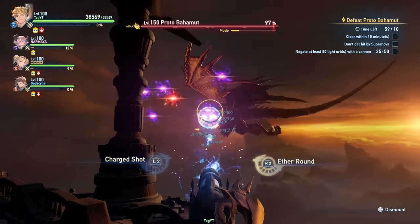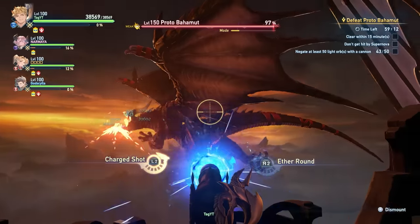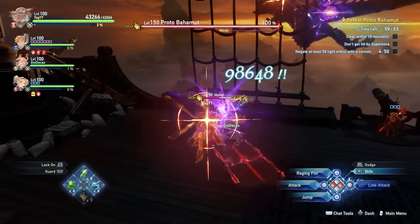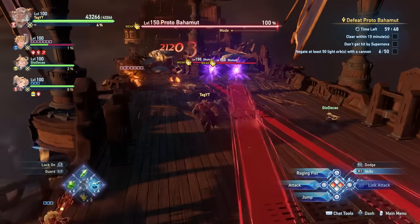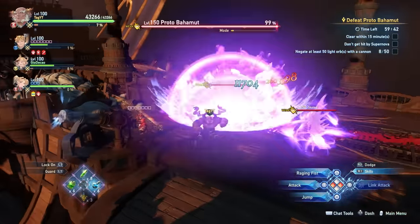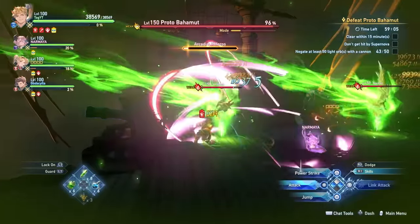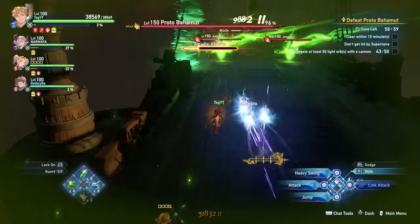If you miss the orbs, it's okay because you can guard against them, but ideally you want to be clearing all of them. You need to pay attention that the gun doesn't overheat - I recommend alternating your charge shot to damage the boss and not using all your ether rounds so the gun doesn't overheat. If you're on the main deck, your job is pretty easy - you're just going to be clearing these purple crystals that spawn, which is relatively easy if you're a DPS character. Eventually you're going to get to the first phase where the boss summons an orb, and this is going to vary between any of the elements, each with a different effect if you don't clear it fast enough.